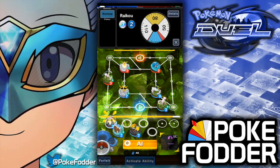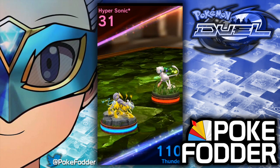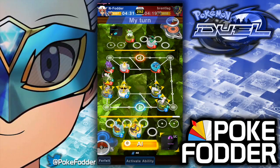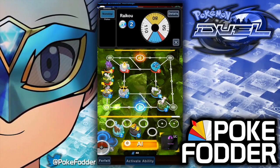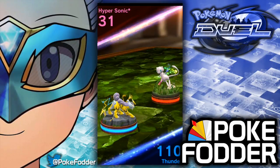In my normal league deck I'm not running anything to counter Deoxys at the moment. By changing Mew up to level 40 — he does have Mega Gengar, I'm sure of it — we're just gonna attack again.